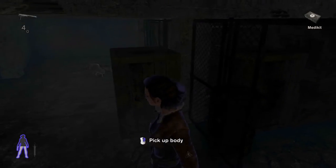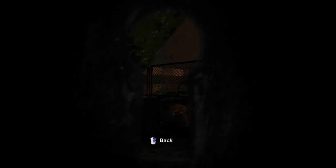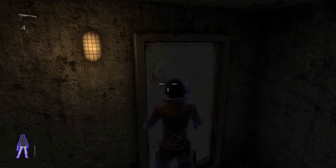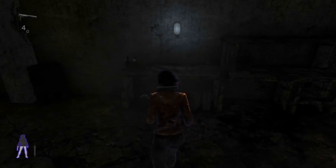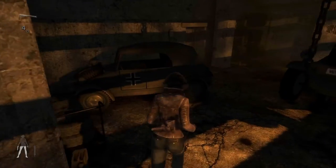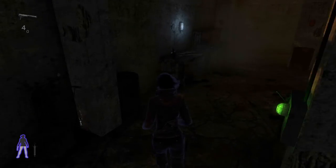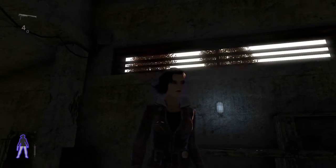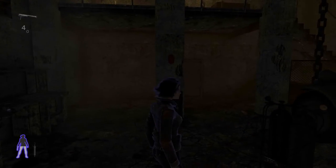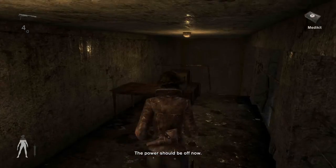Thank you for the medkit. Need to find a way to turn off that electrical fence. So this is where I am now. Here's the switch for the electrical fence. Power should be off now — yep, let's go.